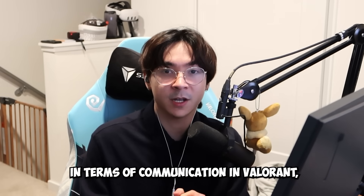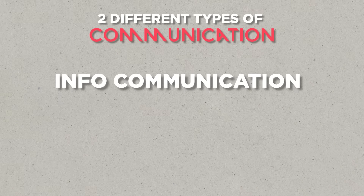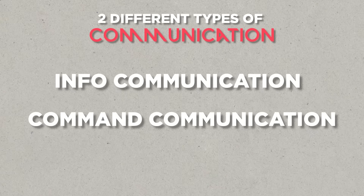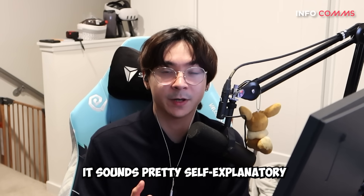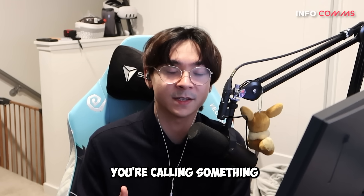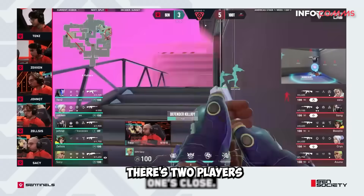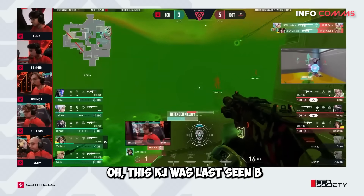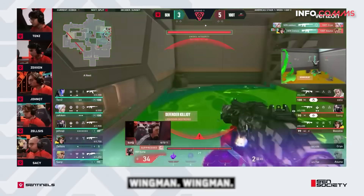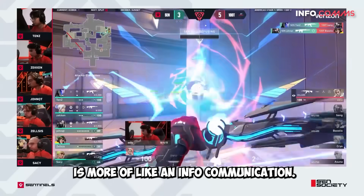In terms of communication in Valorant, there are two different types: info communication and command communication. Info communication is calling something based on information — for example, 'there's two players on this side of the map,' 'this KJ was last seen B,' or 'they have two ultimates, be careful.' Stuff like that is info communication.